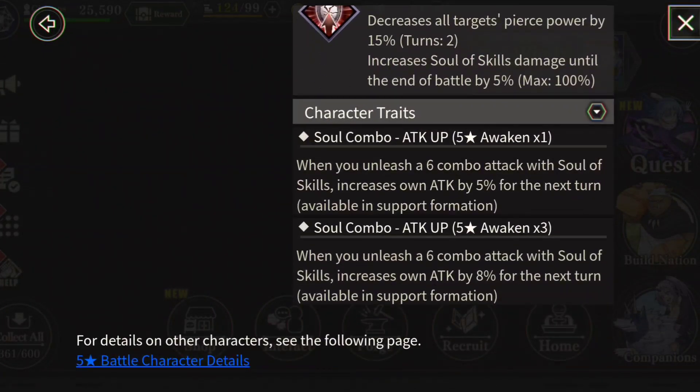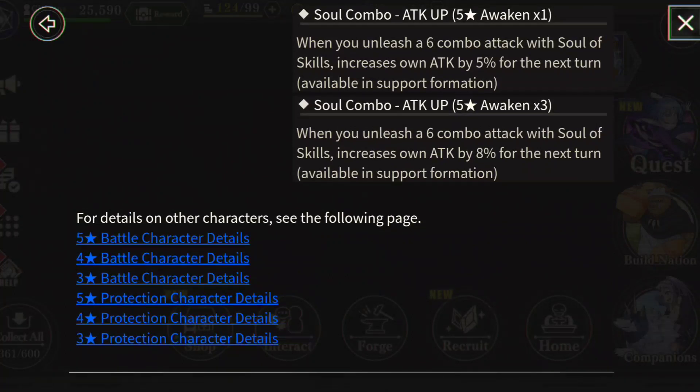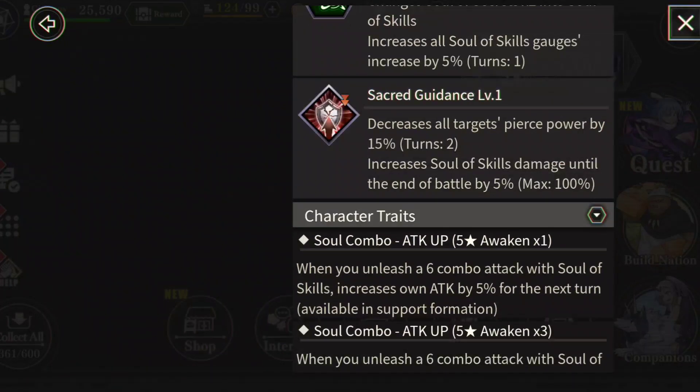That passive is going to be phenomenal for Caribidus. Basically, if you run Caribidus on wind with Wind Chuna, Wind Valentine, Rimaru, and that whole team setup, this guy is definitely a good pick. So if you guys are going to summon, I wish you guys good luck.